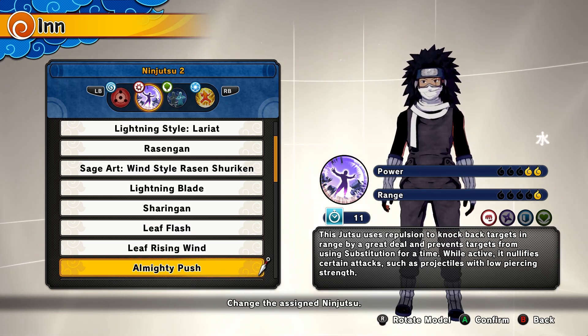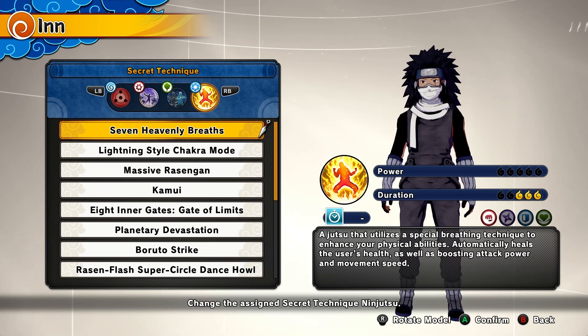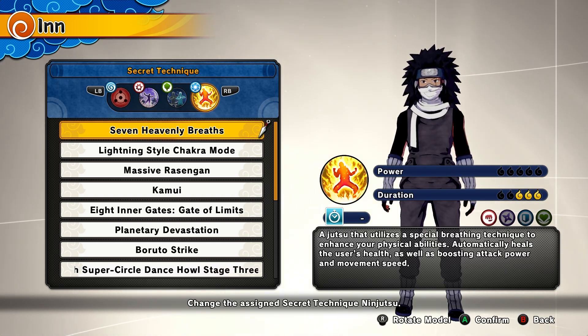The clone you're going to be using is Shadow Clone Jutsu from the Naruto VR master. For the ultimate we have Seven Heavenly Breaths, which is the ultimate you get by starting the game.